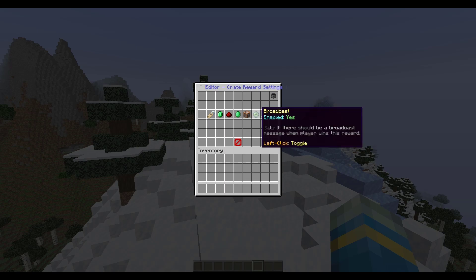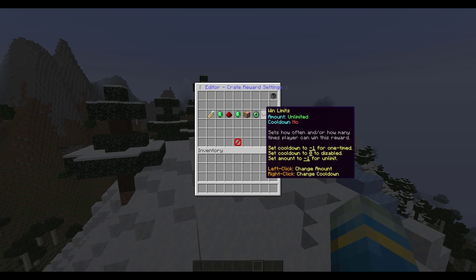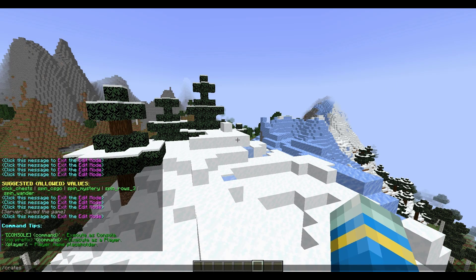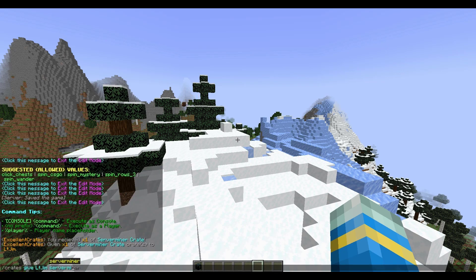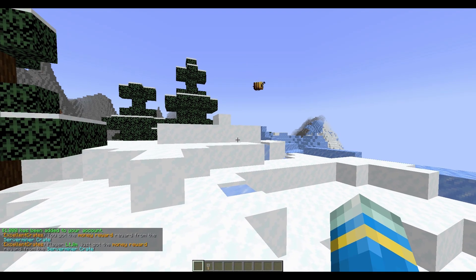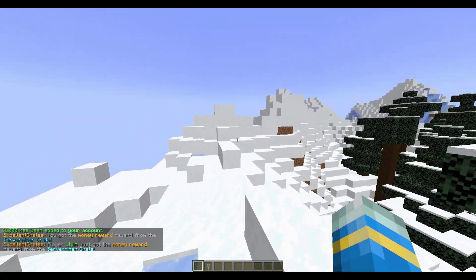Then there's broadcast - do you want it announced when a player wins - and win limits where you can set an amount and a cooldown. You can also delete the reward if you're not happy with it. That's how you edit a reward. To test it: /crates give LTGym ServerMiner 1, and /crates givekey ServerMiner 1. Let's see if we get lucky - and there we go, we got a money reward and got a thousand dollars from opening that. What a surprise!